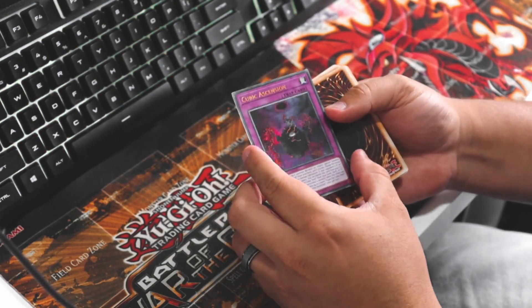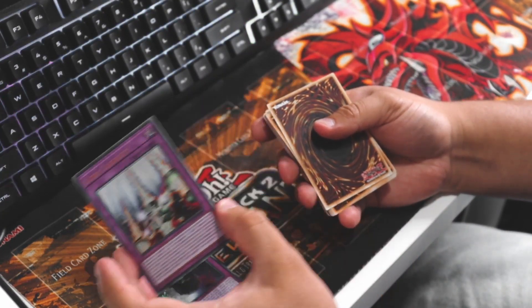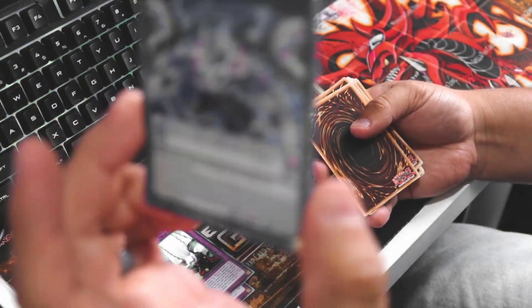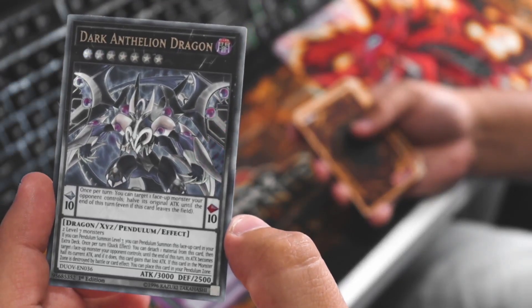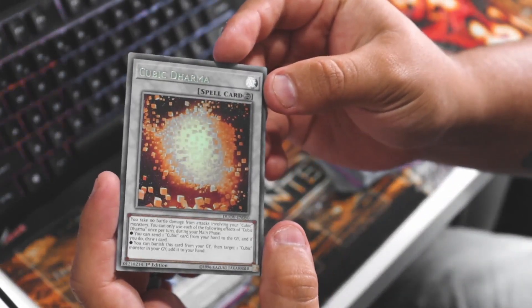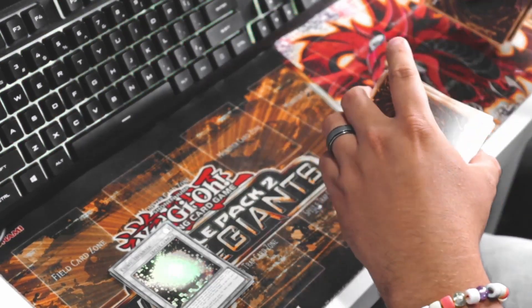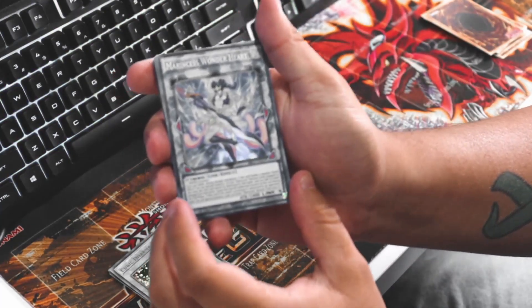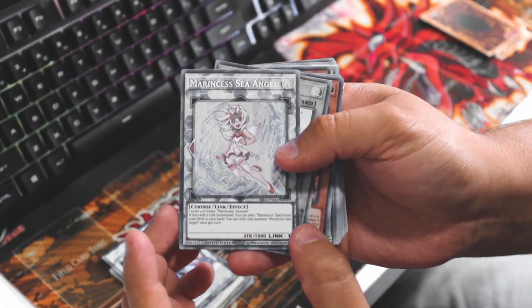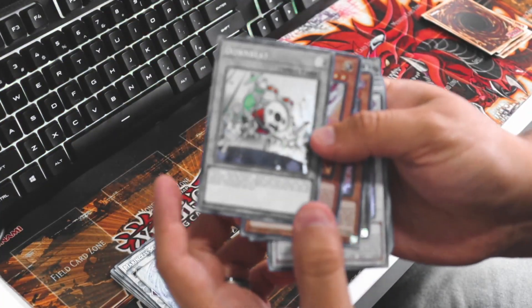Cubic Ascension - remember these are all gonna be holos. Sorry if I butcher any of these names. Some are trap cards. I don't know necessarily what all these cards are. A lot of them are really - I mean they're all mint cards, which is really awesome. He packages them really well.